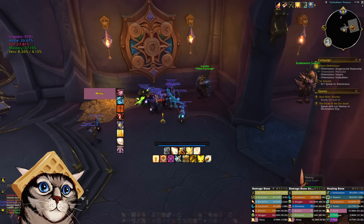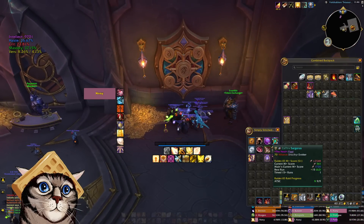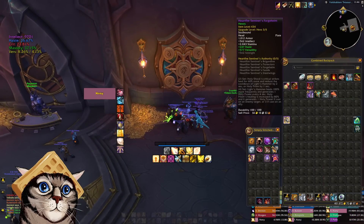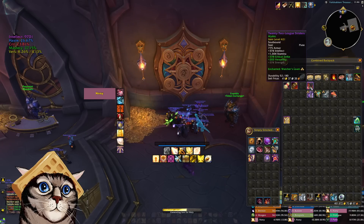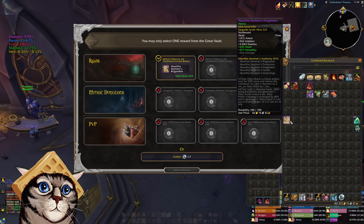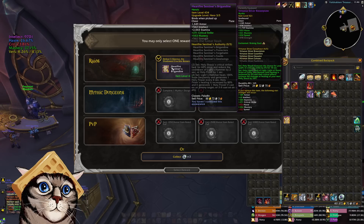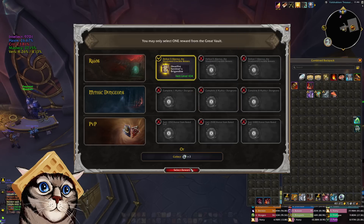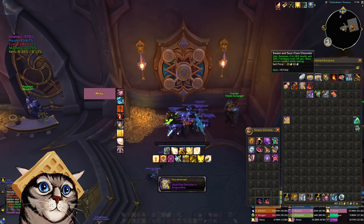This is our smallest vault — our paladin, where we only have a one-boxer. We did manage to get one singular piece of tier from our raid clear. It's the chest piece — not the greatest stats, we don't really like mastery-heavy for M+, but we'll take what we can get for now. Just trying to build our tier together and raise our item level.